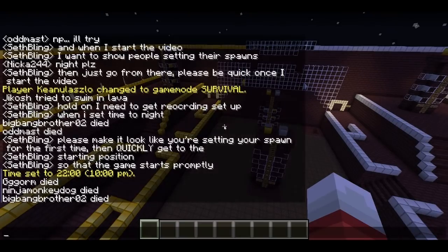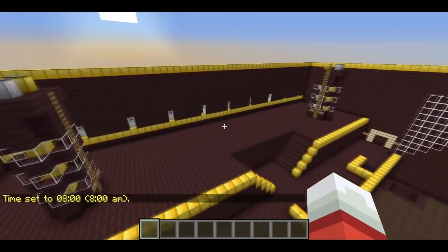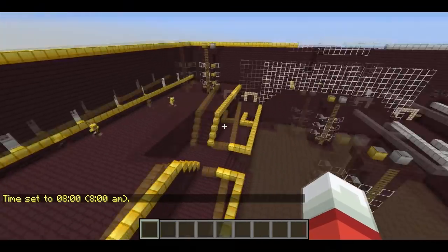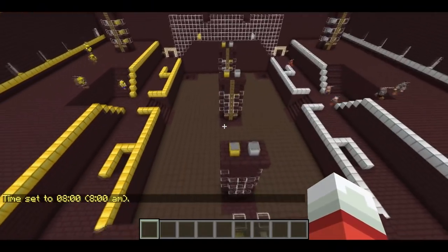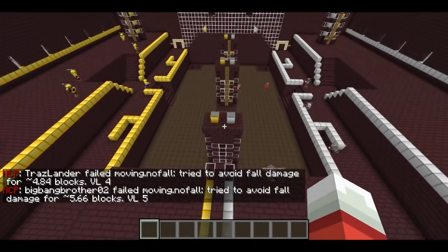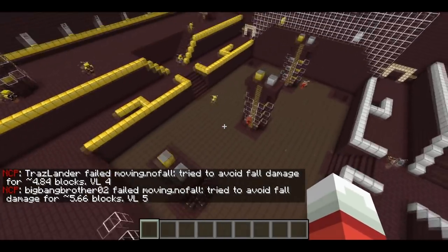I think the game has started, so let me set the time to day. I can see the first people peeking out of their door. Everyone's going to put on their armor before they exit their spawn point and the game's going to begin. It's going to get pretty hectic in here. It's called tower control because there are a bunch of towers. There's three towers we can see in the middle here, above ground.